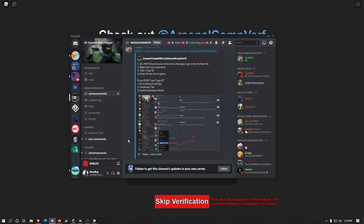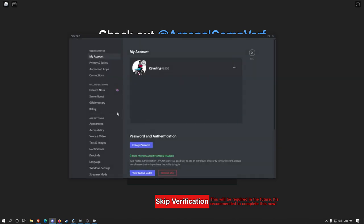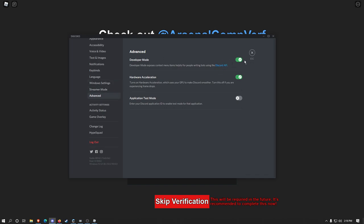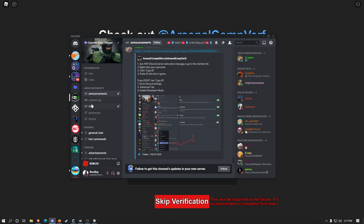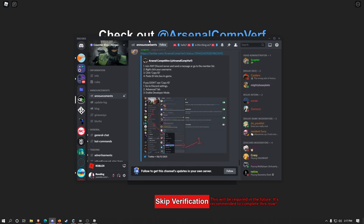He just posted the link to the tweet on Ninjas. So you go to your Discord, click user settings, scroll down, go to Advanced, and turn on developer mode. Turn on developer mode, and then make sure you go into one of the role discords.